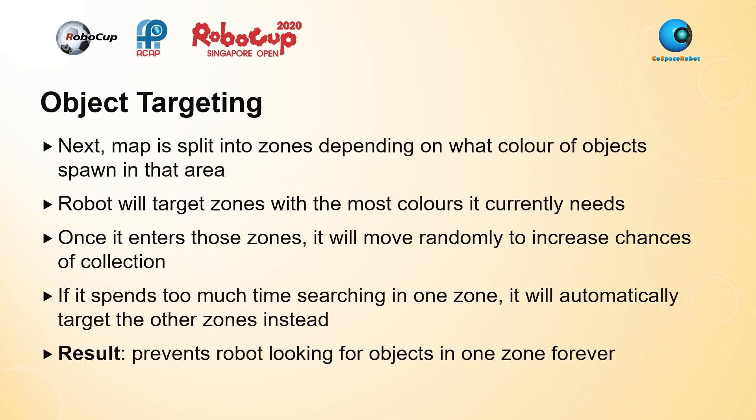The map is split into zones depending on which color of object spawns in that area, and the robot targets zones with the most needed color. For example, if looking for 3 cyan objects, it will go to a zone that spawns cyan objects. Once inside, it moves randomly — meaning it only turns to avoid obstacles and otherwise dashes forward — creating a good spread so it usually doesn't cover the same place twice. If the robot spends too much time searching in one zone, it automatically targets other zones instead, preventing it from searching forever and scoring 0 points.